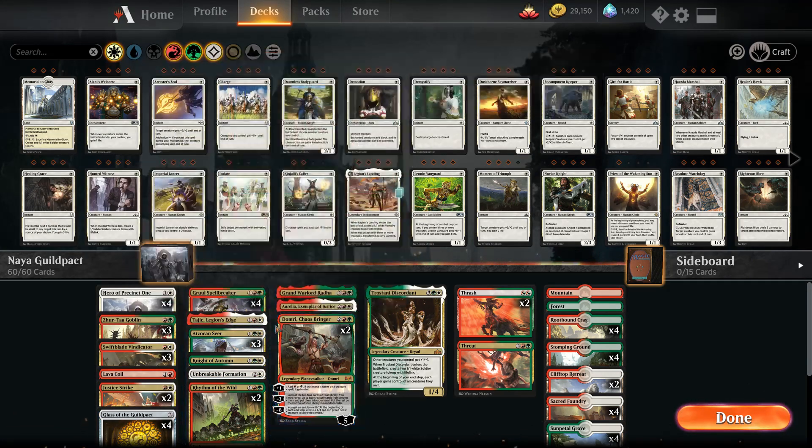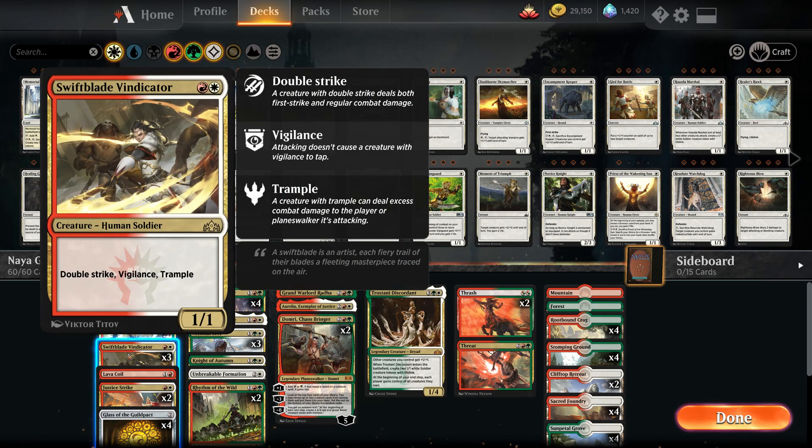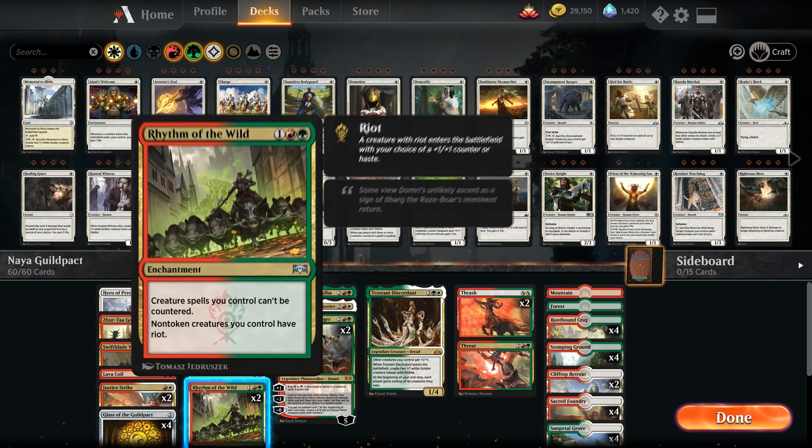It's basically a Naya aggro type build. We've got Zegata Goblin, a 2/2 with riot. Swift Blade Vindicator has double strike, vigilance, and trample — and if you've got multiple Glass of the Guildpact on the field, this gets pretty crazy. We also have Rhythm of the Wild: non-token creatures you control have riot, so we'll be getting extra riot triggers with some of our creatures.